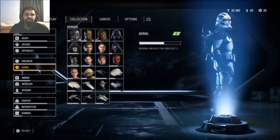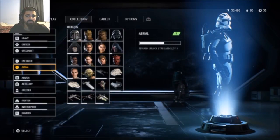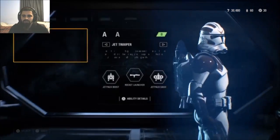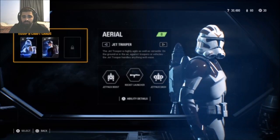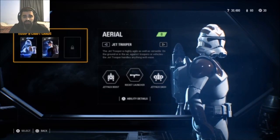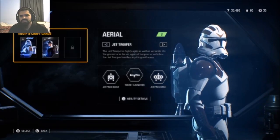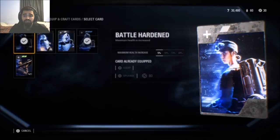Hey, what's up everybody, it's MeekingEpic here and today I'm bringing you a brand new video. I'm going to be talking about the Aerial class. This class does have different versions due to the multiple eras. I'm going to be talking mainly about the blasters and also the boost cards. The boost cards, jetpack boost, and jetpack dash are really all the same — it's more or less the special ability that's different.